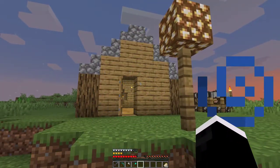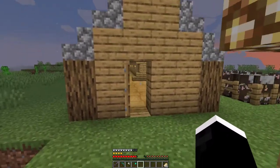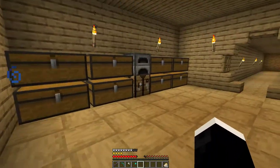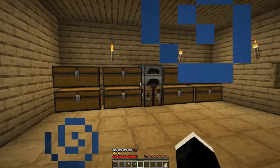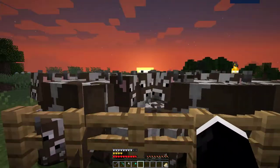In here we have my house. The door is a little buggy but that's alright. This is my main area with the chest and furnace. And this is the other way out of my house.